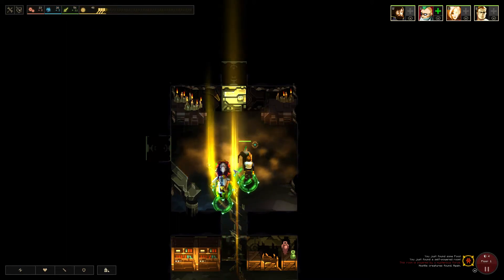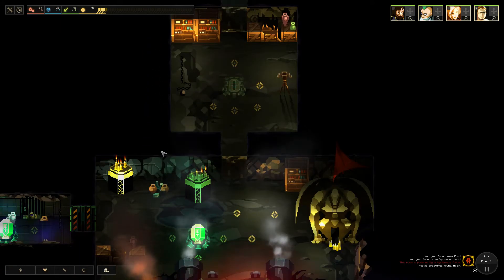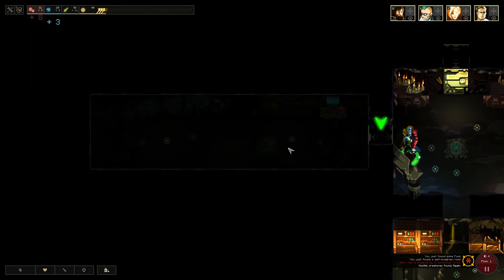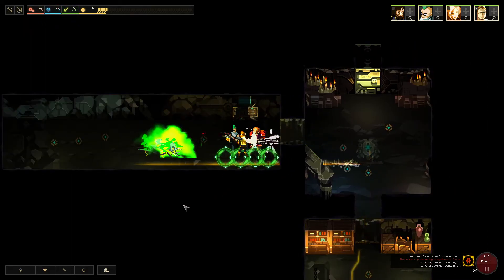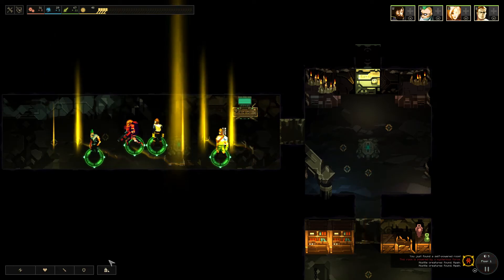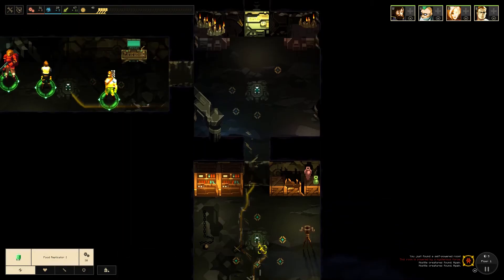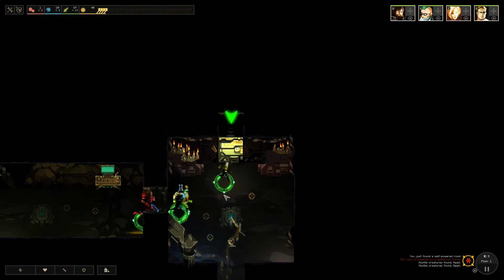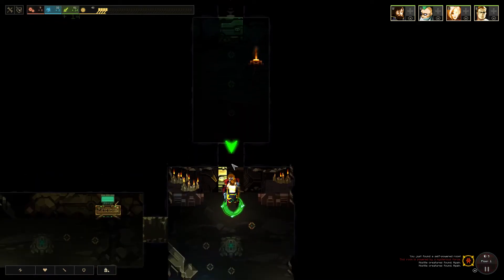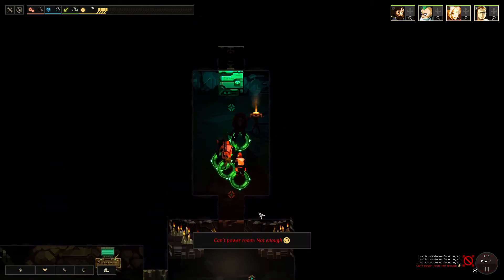Nine dust in here — pretty good. We could build another one. We've only opened up four doors so I feel fairly safe building another one — just to boost the amount of time so we can level people up before we leave, just that extra little bit more. And we don't have enough dust to light up this room, so let's leave Gork in here for the time being.